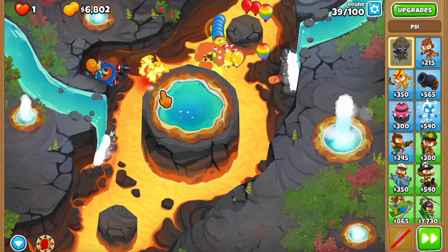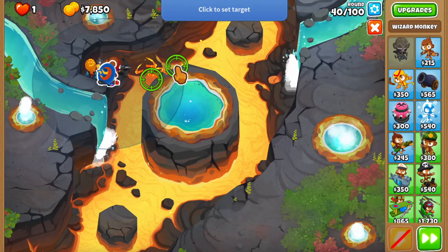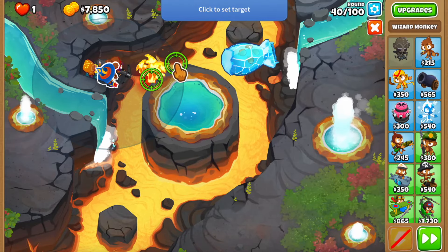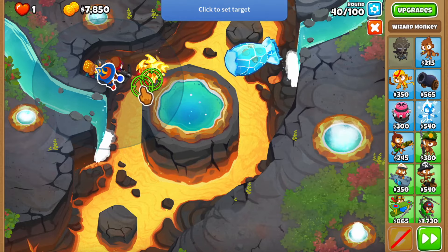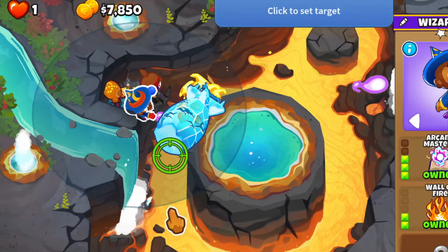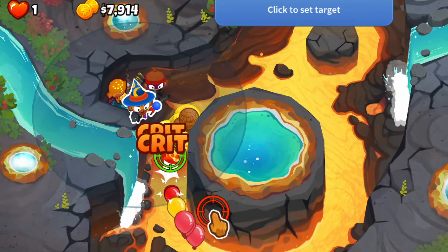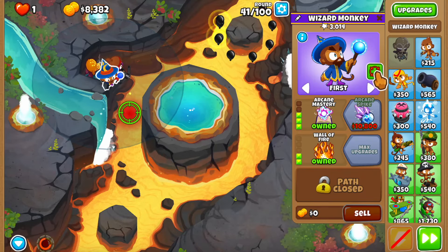As soon as this round ends we're going to do some wall of fire micro. I want to stun the MOAB as soon as it's in range of Psy, so let's use the stun ability now and move the wall of fire toward the bottom - it'll pulse twice. I moved it a little late but I think it's more than enough. That was great. A lot more ceramics incoming.